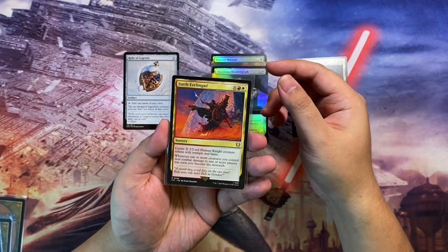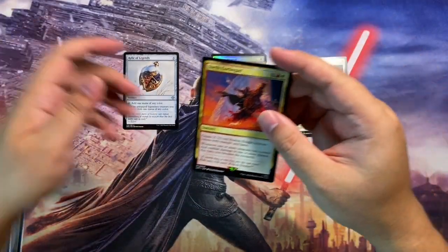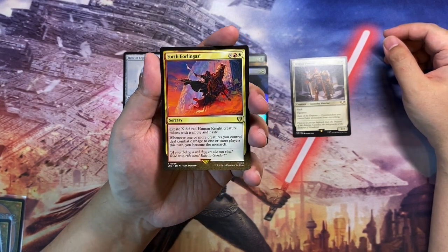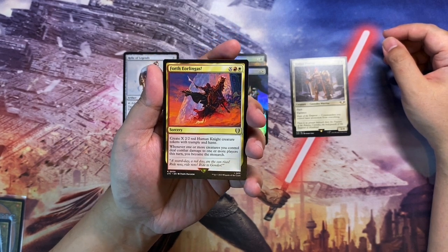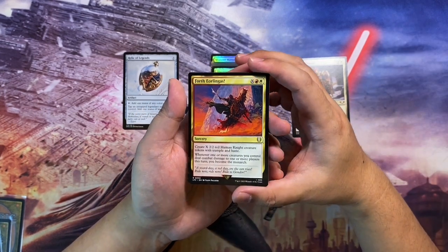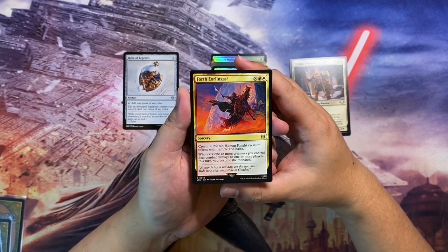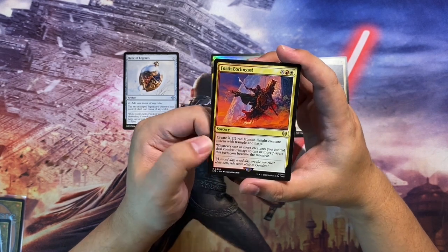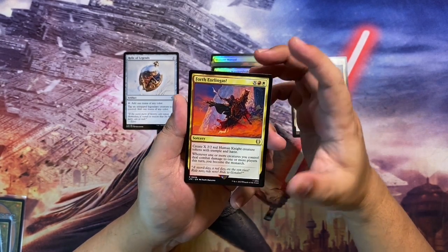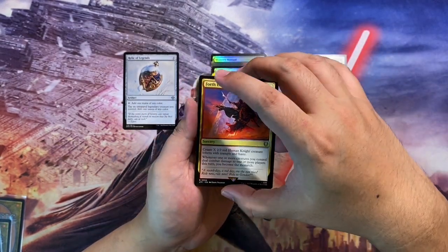Next up is Forth Eorlingas from the Lord of the Rings Commander set. It's a Boros sorcery costing X — you create X 2/2 red Human Knight creature tokens with trample and haste, and whenever one or more creatures you control deal combat damage to players, you become the monarch. This is a pretty high-value card going for around $20 US. It'll likely go into my human deck, Jirina, from the C20 pre-con.